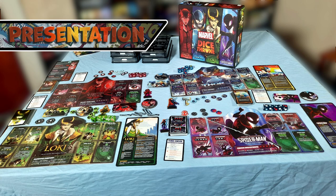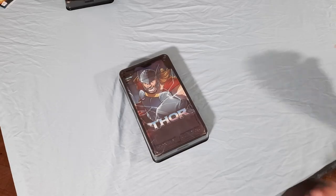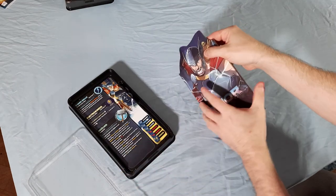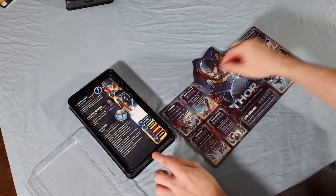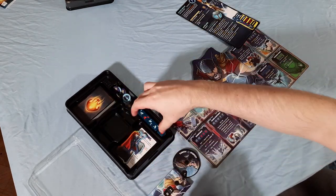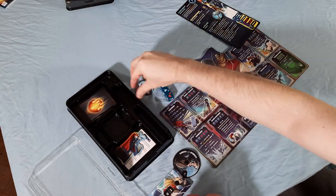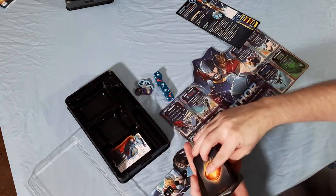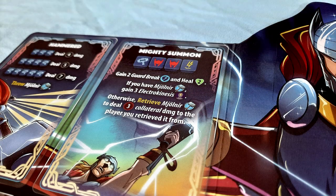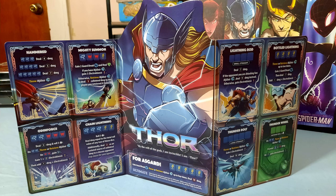Marvel Dice Throne, or even Dice Throne in general, is one of the best looking games around, with a seriously cool set of components. Every character has its own tray that makes setup last just a few seconds, and it all fits neatly into the box effortlessly. The convenience of the individual character trays makes it easy to plop down and start playing, even on the go. Each character features these really nifty fold-out boards that look fantastic, with great artwork and colors that pop, but they aren't just for show either. They list all the characters' various abilities with room to place upgrade cards on them. It's one of the cleanest implementations of a character board that I've ever seen, and it really makes the game stand out.